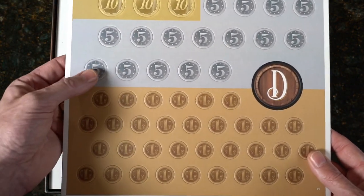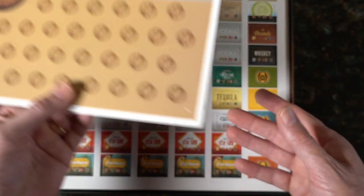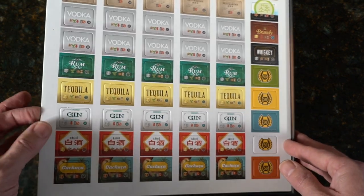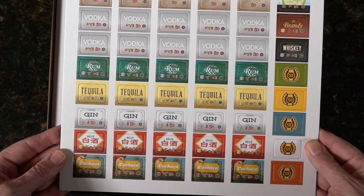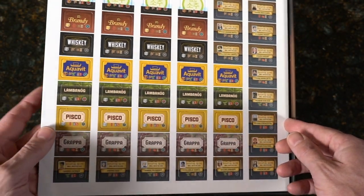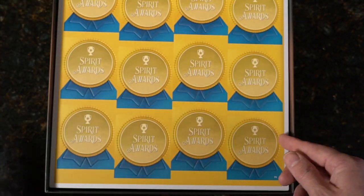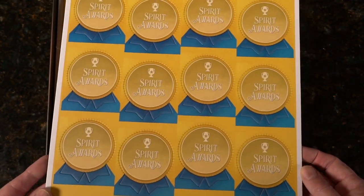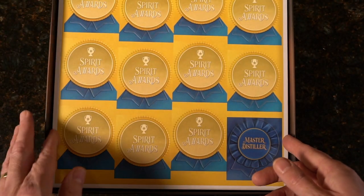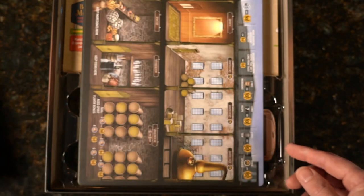Here we go — Sláinte! Vodka, tequila, gin, brandy, there's our whiskey. This is going to be, as the box says, distilled spirits — it's not just whiskey. I kind of knew that, I just get zeroed in on single malts. You can probably even make blends, which uses grain alcohols along with single malted barley.